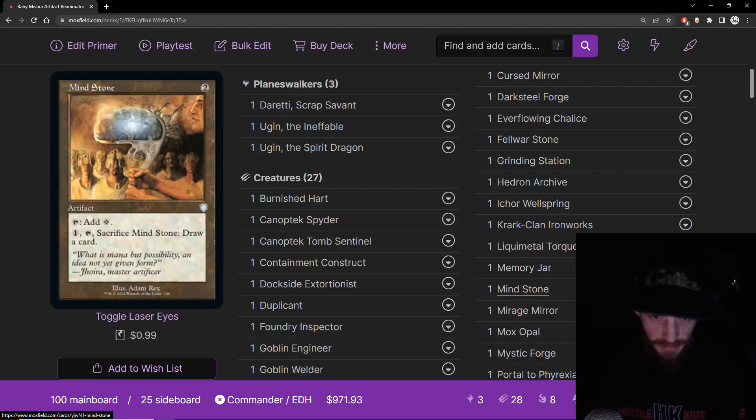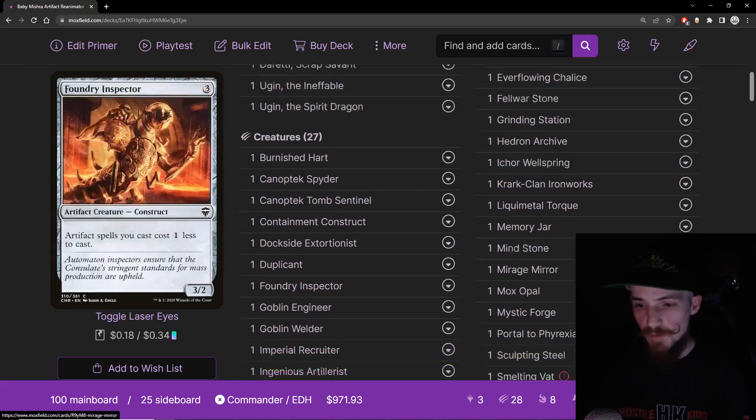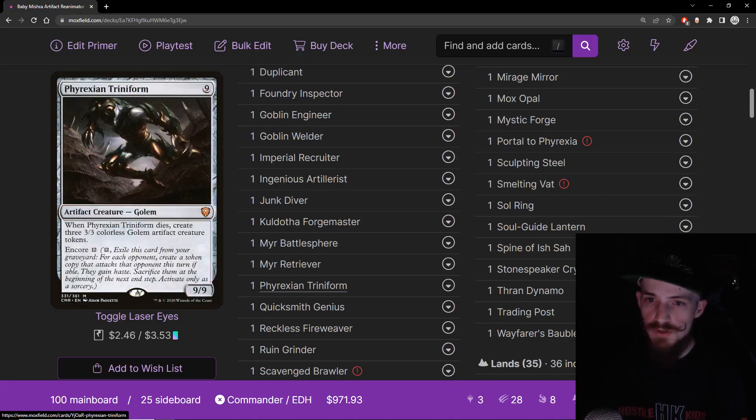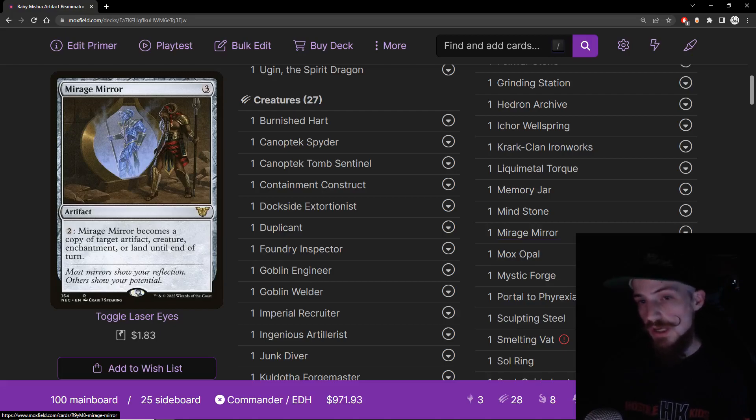Mind Stone — classic two mana artifact, taps for one. Tap and pay one to sack it and draw a card. When we run out of things to do, we can cash it in. Great, it's a two mana mana rock. Mirage Mirror — cool flexible card, three mana artifact. Pay two and it becomes a copy of target artifact, creature, enchantment, or land until end of turn. The land option is actually very important — you can protect it from board wipes. If opponents try to Vandalblast you, pay two and turn this into a land. There are plenty of good synergy cards we want to copy: Goblin Welders, Ingenious Artillerist for extra damage, Kuldotha Forgemaster for more tutoring, Myr Retriever for graveyard recovery. Mirage Mirror is a really cool flexible card that allows mono red to do things it's not normally supposed to.